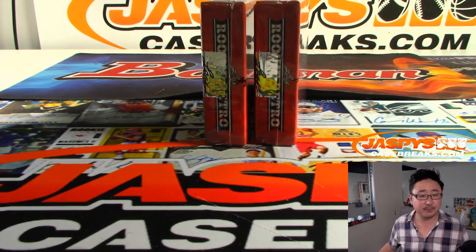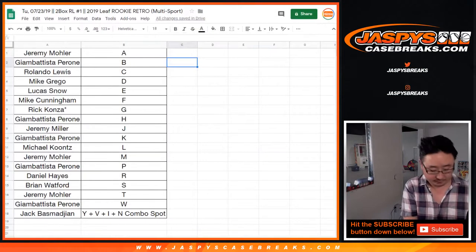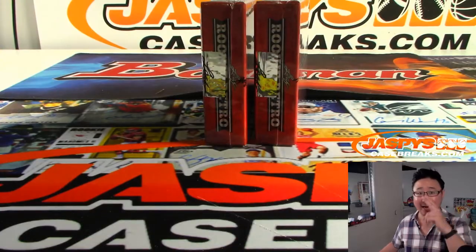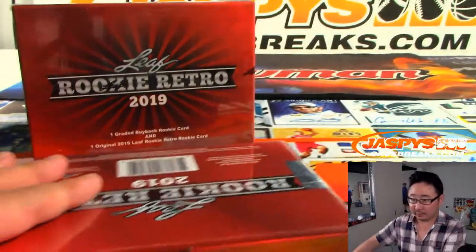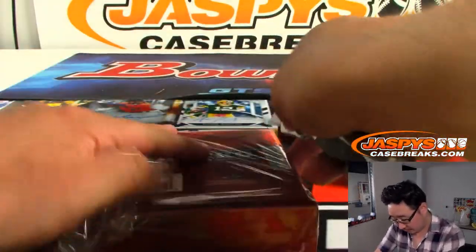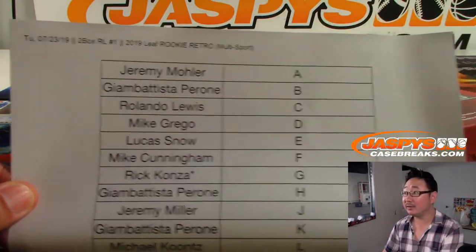No trades, right? What's up, Rex? Let's rip. TWC means trade window closed. It is, Rex. I've put eyes on it. All right, so there is the final printout right here. Here we go.